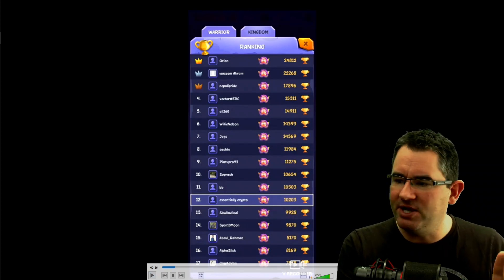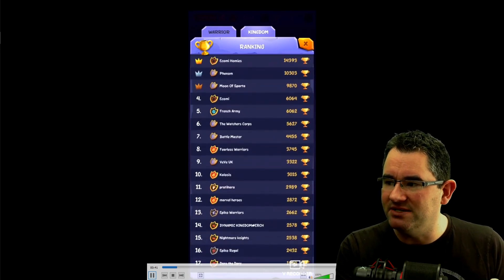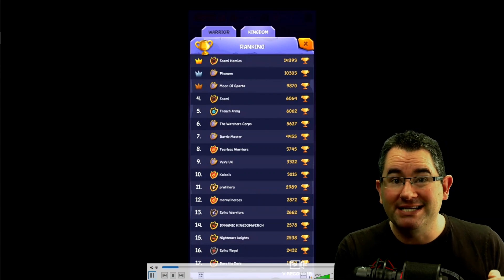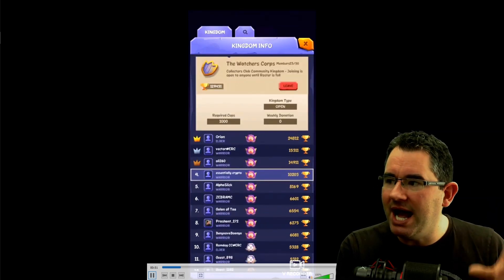This all sounds a little bit complicated but it's actually fairly easy. It took me a while to learn — I only realised around 7,000 cups when my characters felt weak. I accidentally clicked on the gold and it suddenly leveled my character up and I thought, ah, okay, I get it now.